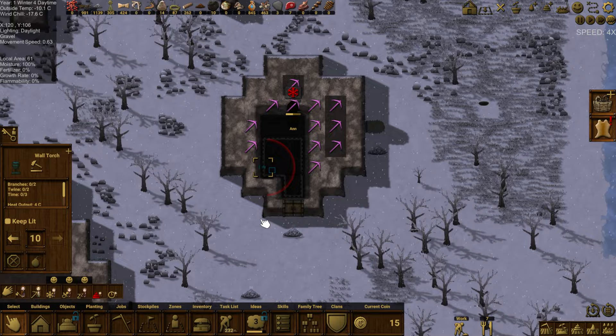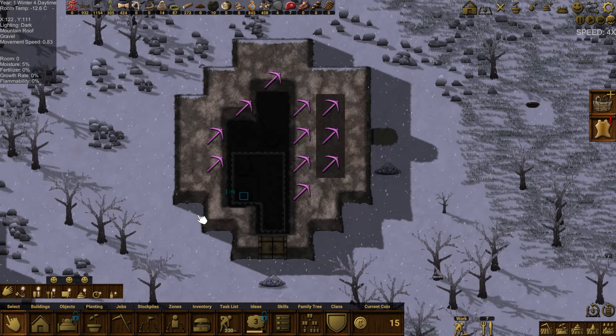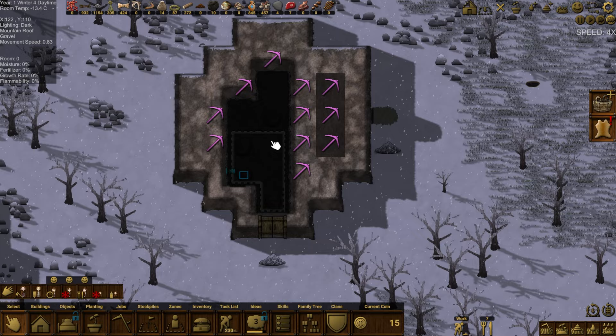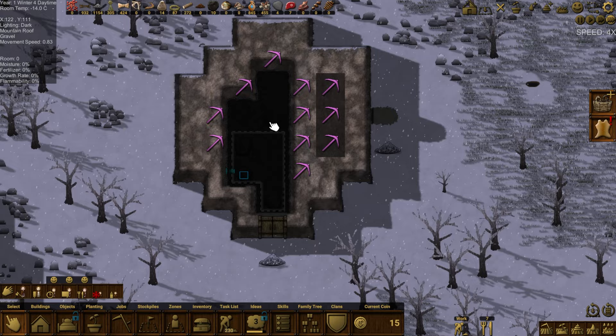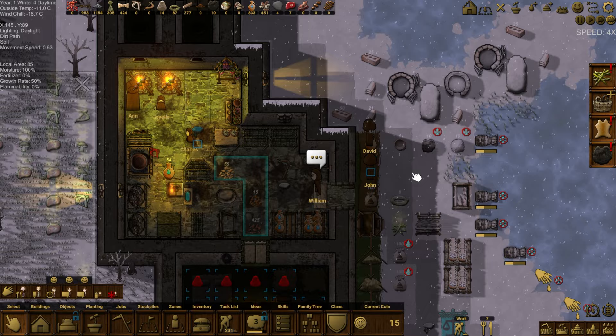This is indoors so there's no wind chill, which is much better than outdoors. But it is actually cooler indoors because the rock keeps the temperature down — with mountain roof it keeps the temperature below what it would be in a normal house.